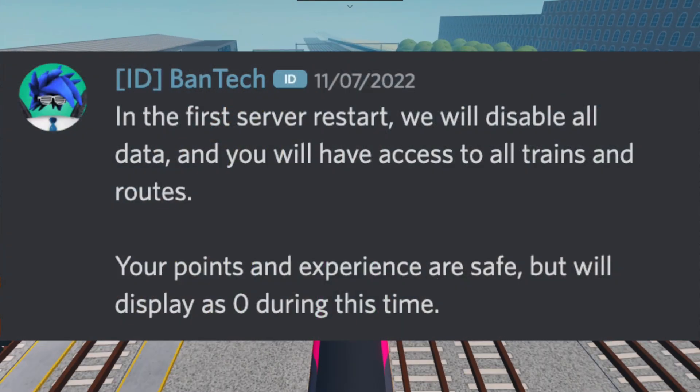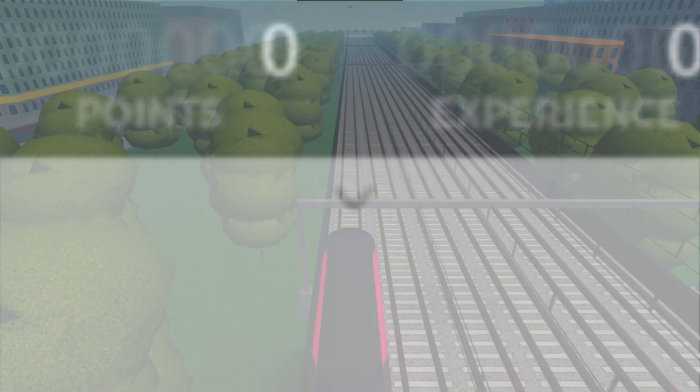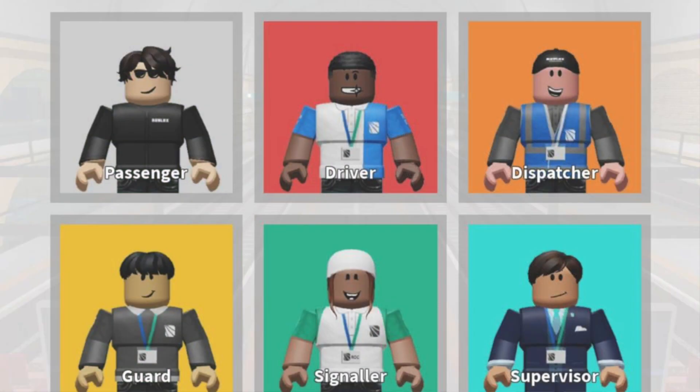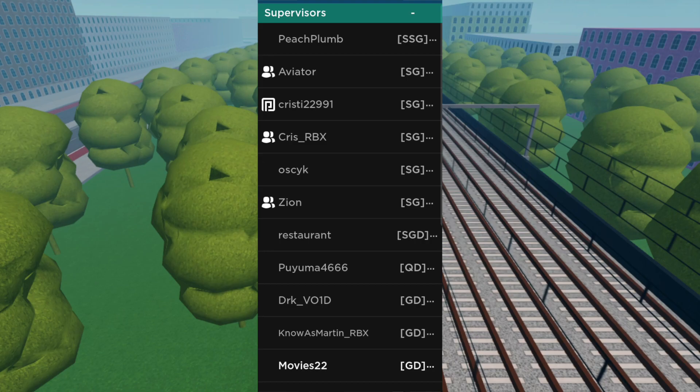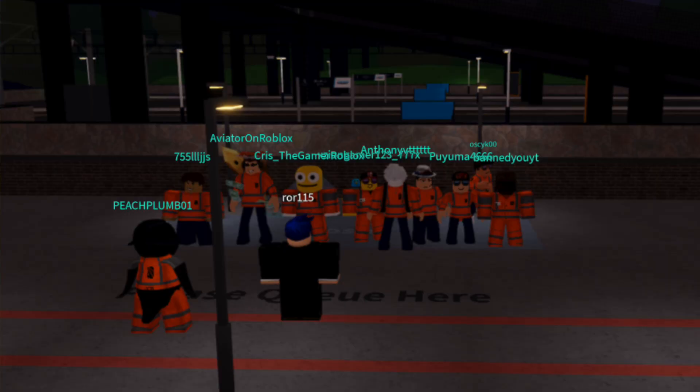On the first restart, SCR was updated to a peculiar version: version 1.9.3 dev. In this version, you didn't have access to your SCR data, and so you had all trains, routes and roles unlocked. Yes, all roles. With this, many members went right onto the supervisor role and started testing it.